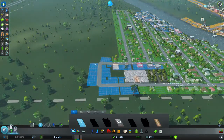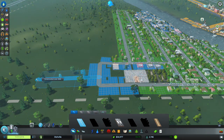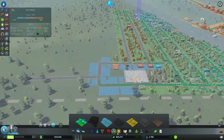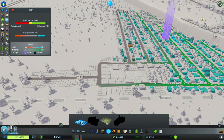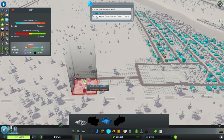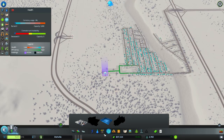From there we can go upwards. Let's just extend it like this for now. I was looking for the cemetery — it's under health. Let's chuck in the cemetery down the end of the road, because people don't want to live too close to the cemetery. That spreads the coverage across the whole town — it's just sick.